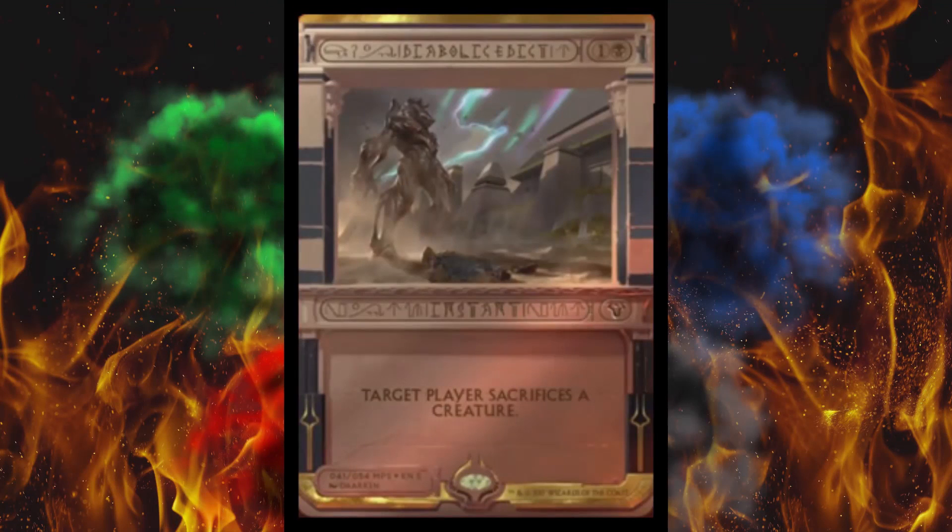Next up, Diabolic Edict. Two-cost black, generic — it's an instant: target player sacrifices a creature. Absolute classic, apparently, though I've never heard of it. I've only been playing for about four or five years. They actually have this one on pre-order already for $30 on Card Kingdom, which is weird. The other version, Diabolic Intent, is about $20 and it was from Planeshift. This might actually be worth some money — it's a force-kill card, their choice, and it gets around hexproof and indestructible.